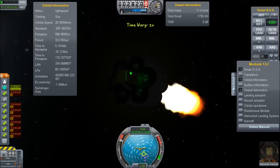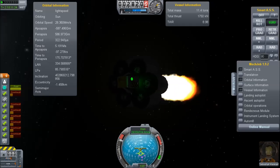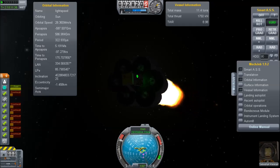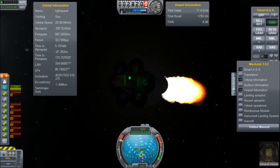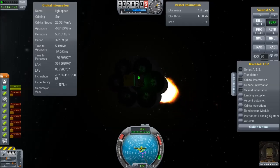Honestly, if you really want to travel at the speed of light in this game, you have to edit the save file or perhaps use some more powerful mod. But just make sure you also think about a way to slow down before landing. I'm Scott Manley. Fly safe.